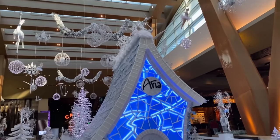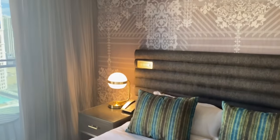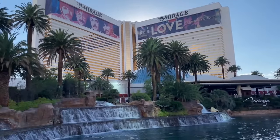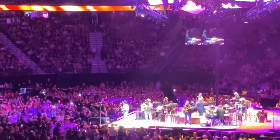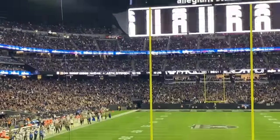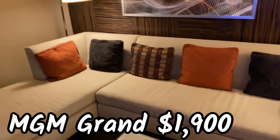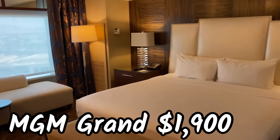Free hotel rooms is how you can expect to get the majority of value from the casino loyalty program. Some of them will require resort fees based on your status or your offer, ranging from $30 to $60 a night. We spent 16 nights in Las Vegas over five trips in 2023 and paid $0 for our hotel rooms. In February, we stayed at Encore in an Encore Resort King room for two nights with a value of $798, and also at MGM Grand for three nights in a spa suite valued at $1,900.